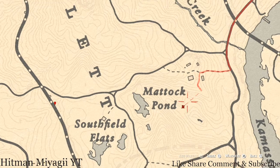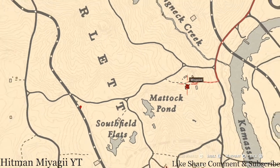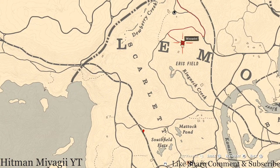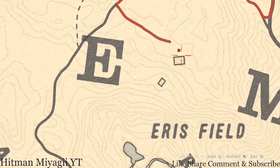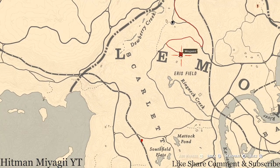Inside this house there's another tarot card on the fireplace: a Ten of Pentacles. Right in front of the house there's a well — go down the well, pull out your metal detector, and you'll get another coin.